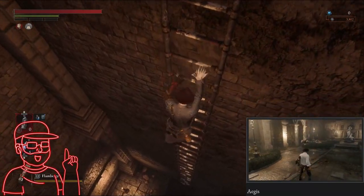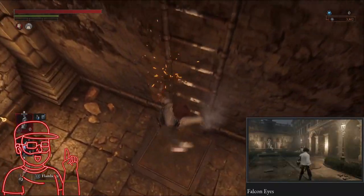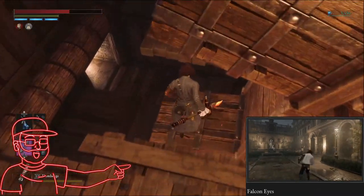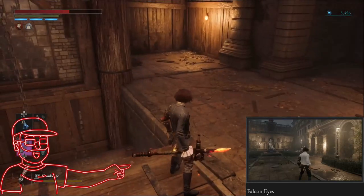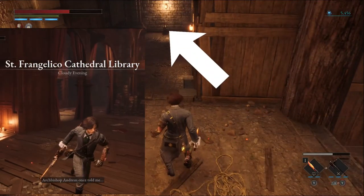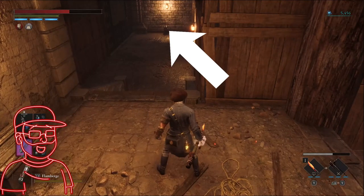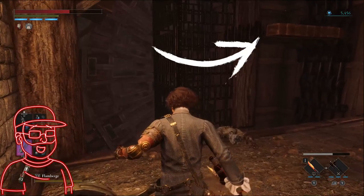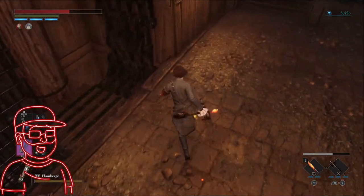Once you make it here, you're going to head down deeper into the church until you reach this area. Continue making your climb all the way to the top until you're able to find this lever here. If you end up in the library, you have gone too far. Once you hit this lever, you will change the direction of the platforms to create a shortcut elevator for you.